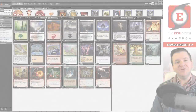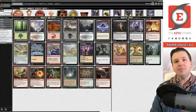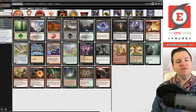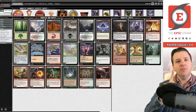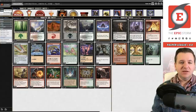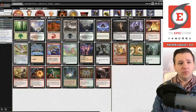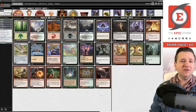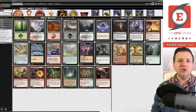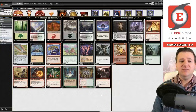Hey there storm fans, Brant Cook here. Today we're playing Red-Green Storm again in Pauper, but we're adding black — this is Jund Storm, very similar to the deck uploaded two weeks ago. Instead of Goblin Archdark Mancer, we're running more powerful rituals: Dark Ritual and Cabal Ritual, because the goblin required a creature to stay in play.